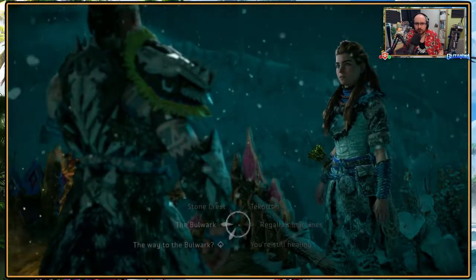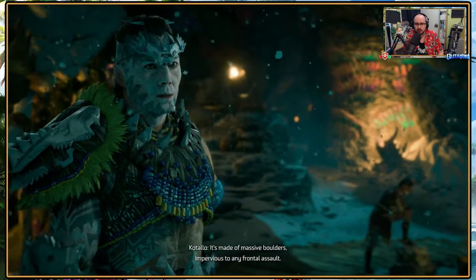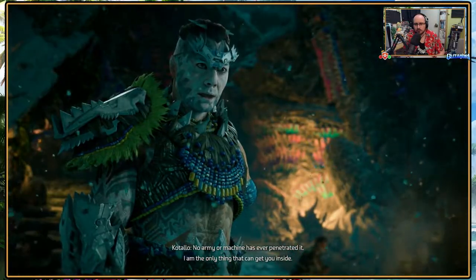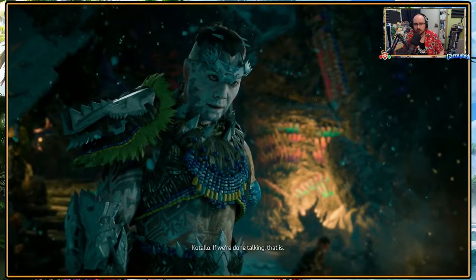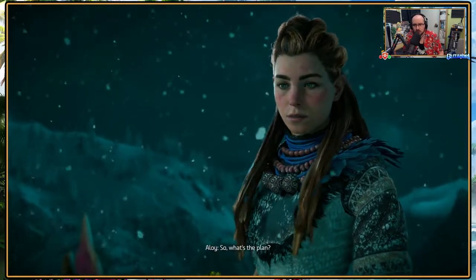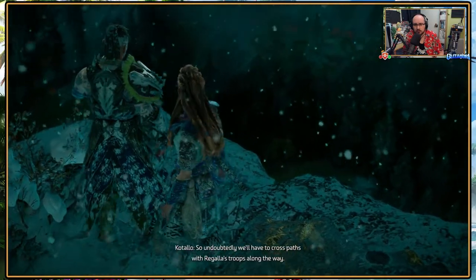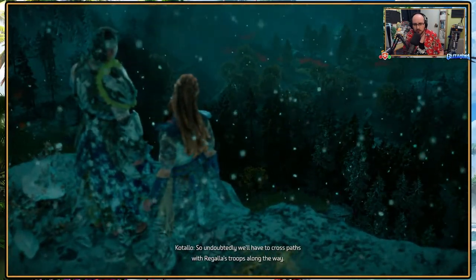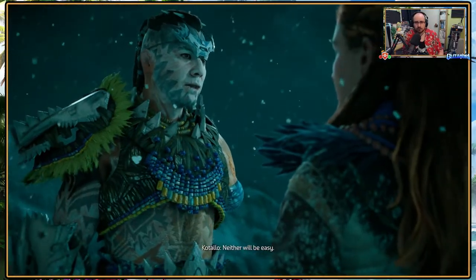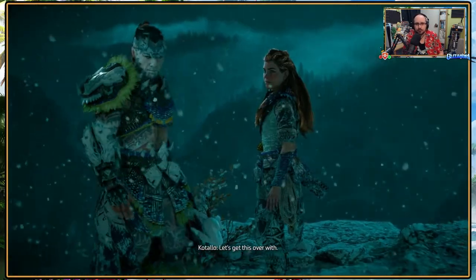What makes the bulwark so impenetrable? It's made of massive boulders, impervious to any frontal assault. No army or machine has ever penetrated it. I am the only thing that can get you inside, if we're done talking. So, what's the plan? The bulwark is to the southwest. We'll have to cross paths with Rugali's troops along the way. We'll either have to fight our way through or find a way to sneak past unnoticed. Neither will be easy. Never is. Let's get this over with.